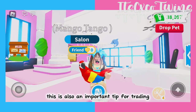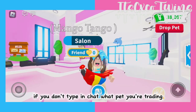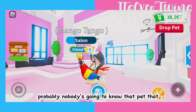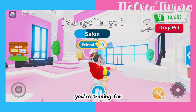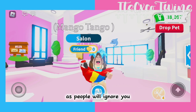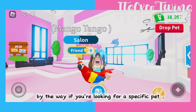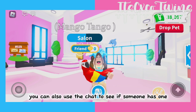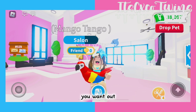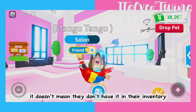This is also an important tip for trading. If you don't type in chat what pet you're trading, probably nobody is going to know what pet you're trading for. Make sure to not spam in chat as people will ignore you. By the way, if you're looking for a specific pet, you can also use the chat to see if someone has one. Even if you don't see that a player has the pet you want out, it doesn't mean they don't have it in their inventory.